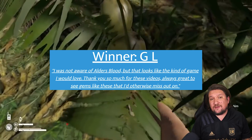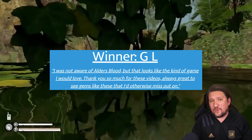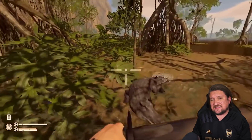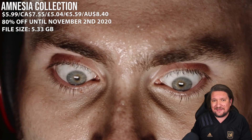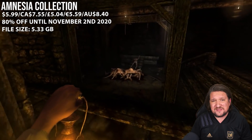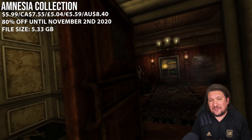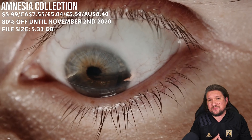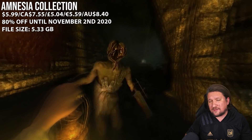Our second winner of the week is GL, commenting on Alder's Blood and how it might be their sort of game — I have a copy of Green Hell with your name on it. The penultimate game of the week is my personal pick up of the week, meaning I haven't played it on Switch so can't necessarily recommend it — this is the Amnesia Collection. I have played it before just not on the Switch and I've been waiting for a sale to add it to my collection. This is going to be my personal Halloween game of choice this year. Amnesia is incredible — a first person exploration experience that really kickstarted the idea. This collection brings together 3 titles: The Dark Descent, A Machine for Pigs, and Justine. Hopefully the port is solid and you really can't knock the 80% discount marking the lowest price ever.